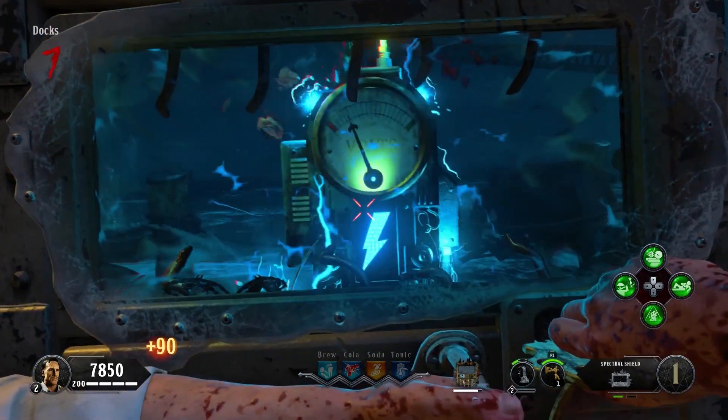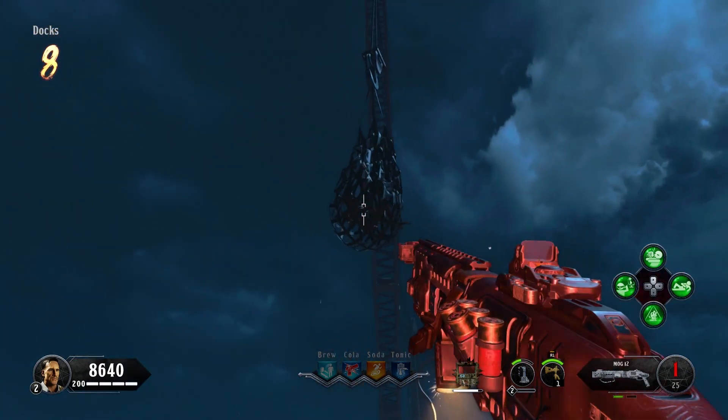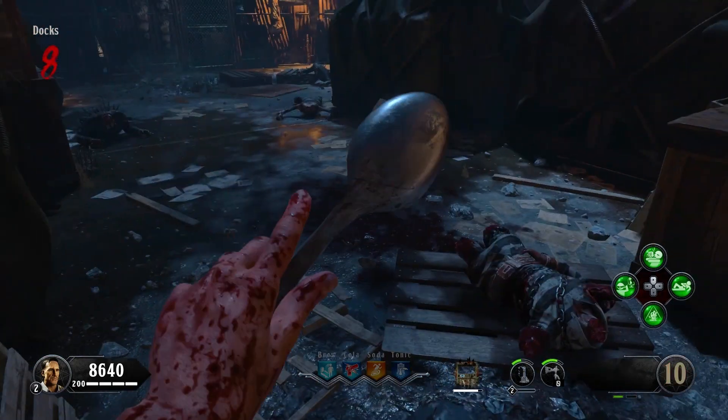You'll then have to use another Spirit Blast on this voltage meter at the docks. What this will do is raise a net out of the water with a skeleton inside it. Once it positions itself over this box, throw your Hell's Retriever to cut off the skeleton's arm. The arm will fall where you can then pick up the normal spoon.